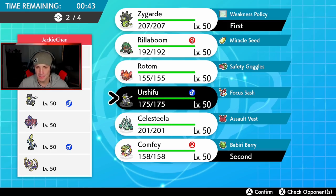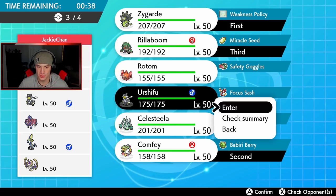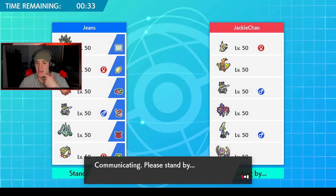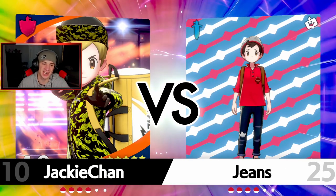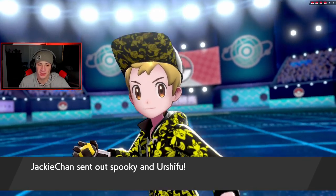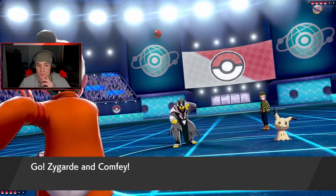I think I'm going to go Urshifu and Rillaboom here. Let's try to get buzzing with the Zygarde squad. That last battle we were just about to get set up — this close to just sweeping with this team. Hopefully we can set off that Power Construct and buzz from there. Thousand Arrows is so cool considering you can just knock down flying Pokemon or levitate Pokemon. He's going to go with Urshifu and Mimikyu.